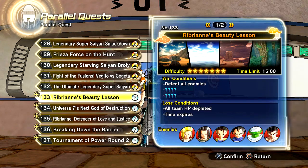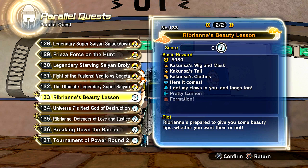What we have here are 5 different Parallel Quests that you can take on. Number 133 — the drops on these will be Kakunza's Wig and Mask, Kakunza's Tail, Kakunza's Clothes. We have the Pretty Cannon and Formation, so Pretty Cannon and Formation come from Ribrian. You can actually equip those, which is going to be awesome.